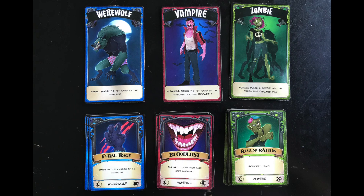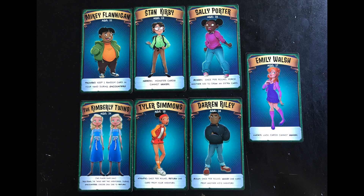The monster player will secretly choose werewolf, vampire, or zombie. The passive abilities and decks are all different. This player will be trying to trick the kids and slow them down during the day phase. The kids have abilities as well, such as being able to stash a card before anything bad happens, or prevent the luck card from vanishing from the game. This will all make sense soon.